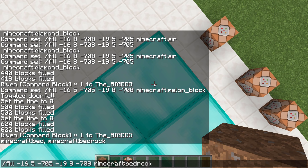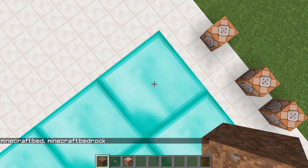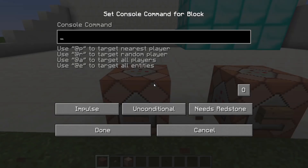So put in bedrock, but this time instead of entering, you Control A, select all, and Control C to copy it, and then just go and paste that into your command block, Control V.